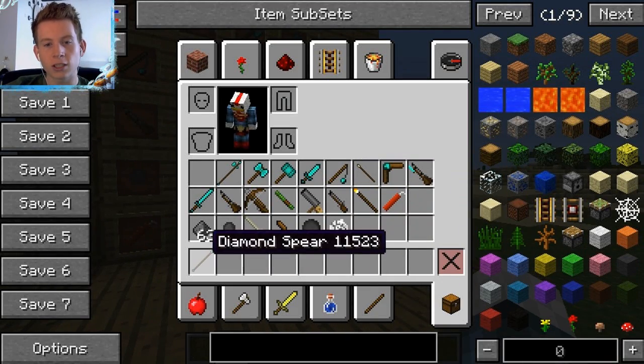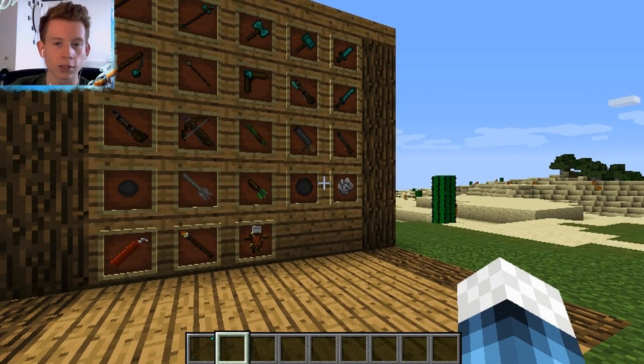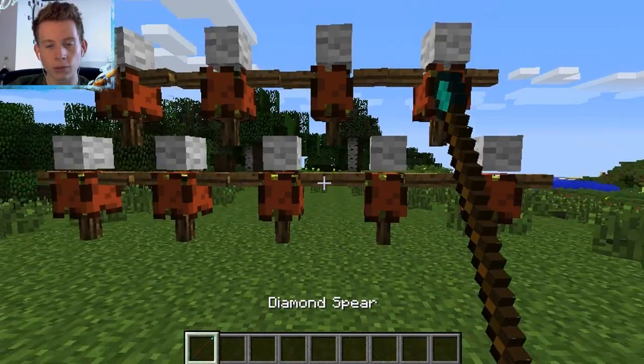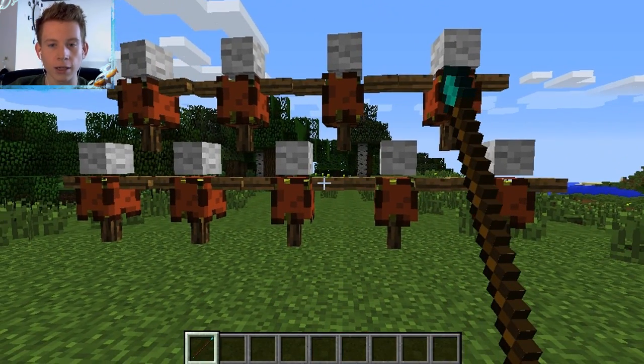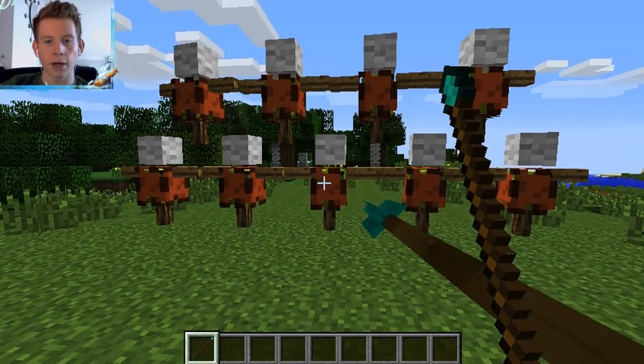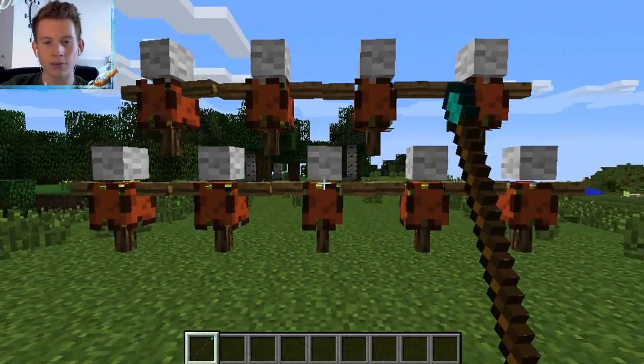The diamond spear — or any kind of spear, you can make them in wood, stone, all the way up through diamond. The spear doesn't do as much damage as a sword, but it does have a lot of range, so I can hit things from all the way back here, and you can throw it. I believe you can pick them up too, which is very cool.